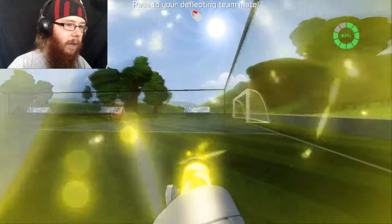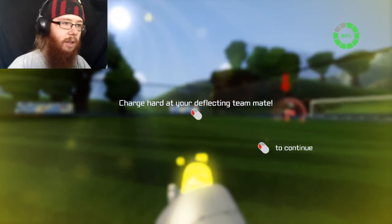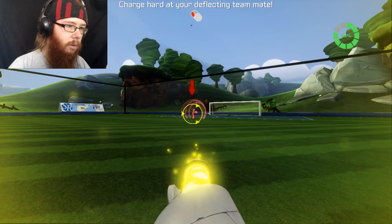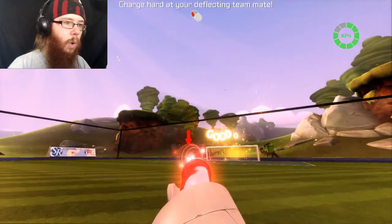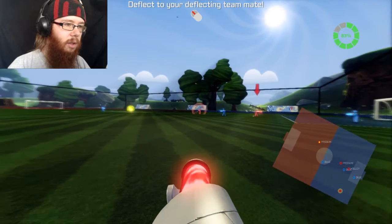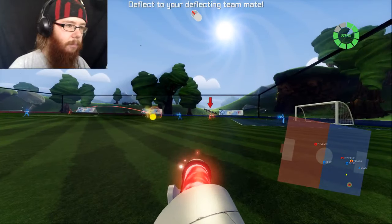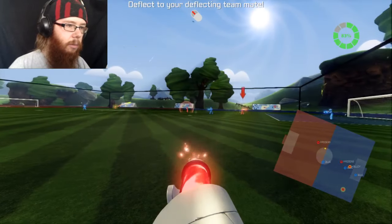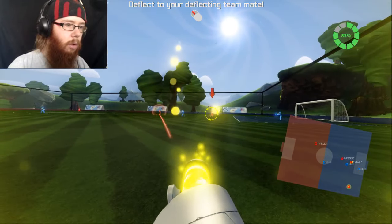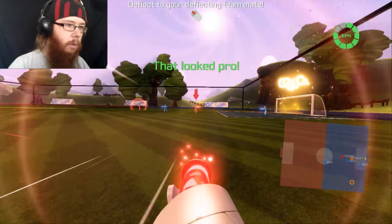Pass to your deflecting teammate. That's a nice goal, isn't it? Charge hard at your deflecting teammates. Weeeee! Nice. Deflect to your deflecting teammates. Damn it. I was clicking it! I am clicking it! Why isn't it working? There we go. Nice! Does it look pro? I don't think so.